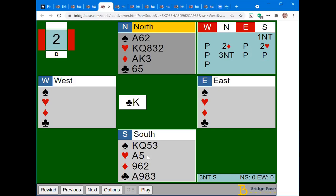Using Stayman on this hand would be another mistake. The way you show a five-card major is by playing transfers. A lot of people would make the mistake of using Stayman on this hand, but Stayman won't uncover a five-three fit. If you transfer and then bid three hearts, that should show a six-card suit with about 11 points — in other words, you want to invite game but show a six-card suit. All these bids are possible, but the right one here is three no trump.